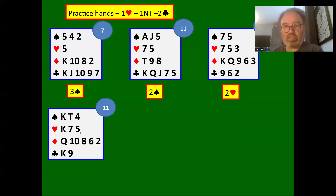One heart — one no trump — two clubs, and we've got three-card heart support with an 11 count. We jump to three hearts. This shows three hearts and that 11-count kind of hand.